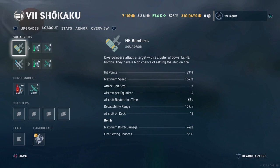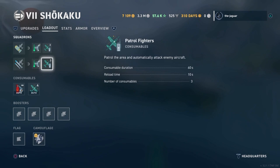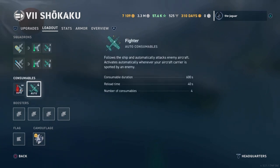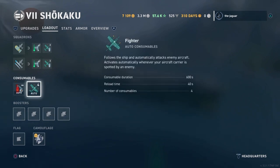Let's look at the loadout. In addition to the engine cooling consumable for each of the bombers or torpedo planes, you also have a fighter patrol — three of them. They patrol the area and automatically attack enemy aircraft for 60 seconds, with a reload time of only 10 seconds. You have three of these consumables as auto consumables that basically come with the ship. There's also an unlimited damage control party with a duration of 60 seconds and a 90-second reload time. Additionally, you have four fighter auto consumables which follow the ship and automatically attack enemy aircraft, activating automatically whenever your aircraft carrier is spotted by an enemy — duration 60 seconds, reload time 40 seconds.